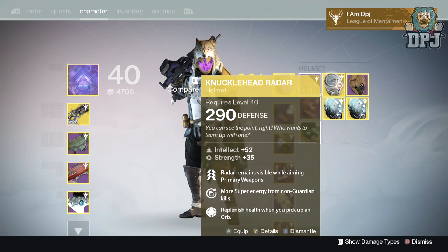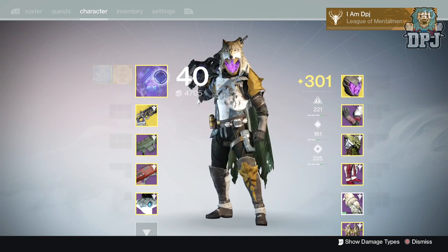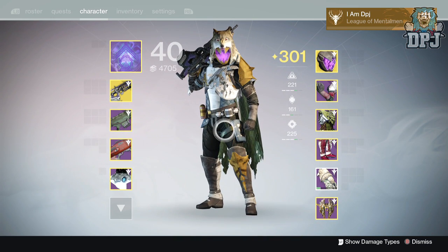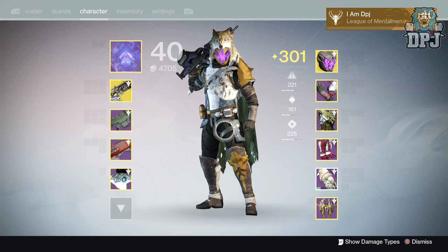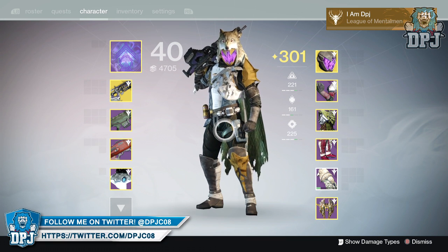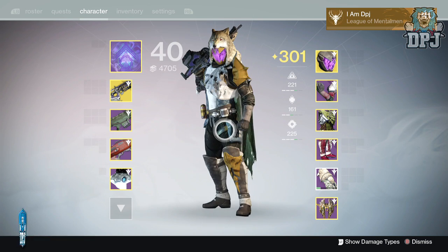I switch between Knucklehead Radar and Graviton Forfeit depending on my subclass setup. Other than that I just go in, grind, and hopefully get some decent loot. Let me know in the comments what loot you've had dropped — have you got the pulse rifle? Let me know if you've tried it out, I'm super curious how it handles. Hope you enjoyed the video — look at that wolf cloak, looks so sick!